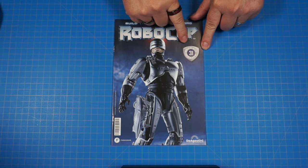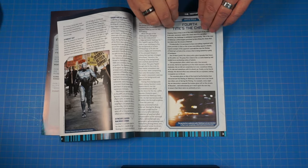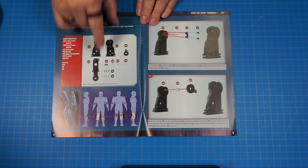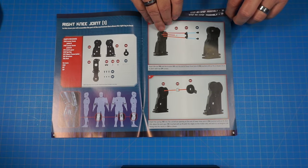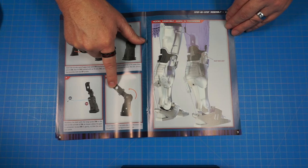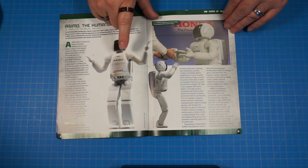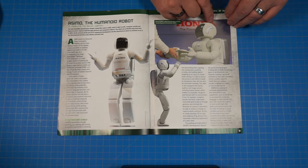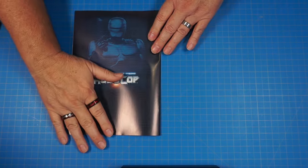All right, guys, here's issue 31. Let's get a quick look inside and flip through real quick. We're going to be working on the right knee joint for the other leg we've been building. Here's our parts — we've done these already on the other side and now we're doing them on the right leg. Here's the Honda ASIMO — that's pretty cool. Would you like to have one of those? Those things are pricey, I'm sure. Let's go ahead and get started.